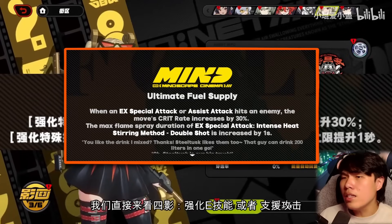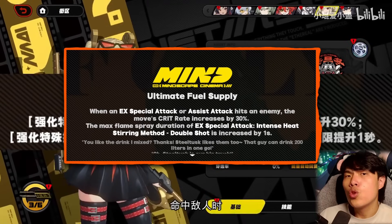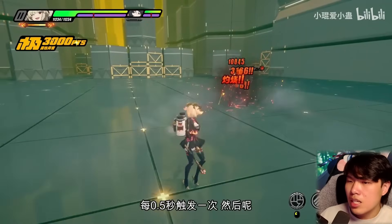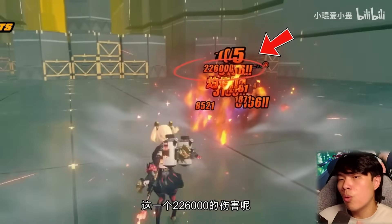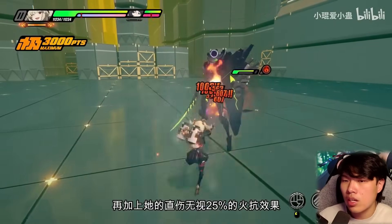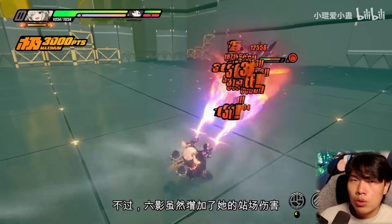Mindscape 4 increases crit rate and extends the last effect by one second — not particularly important, nobody really pulls specifically for Mindscape 4. Mindscape 6 (Burning Invitation) is very impactful: it deals an additional 1,800 multiplier worth of burn damage, dealing around 226,000 additional burn damage every time you use Bernice's EX special. This greatly improves her personal damage and makes her competitive as a main DPS toe-to-toe with crit DPS units in the current meta.